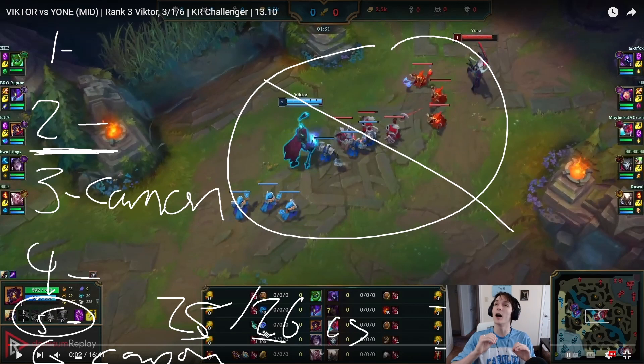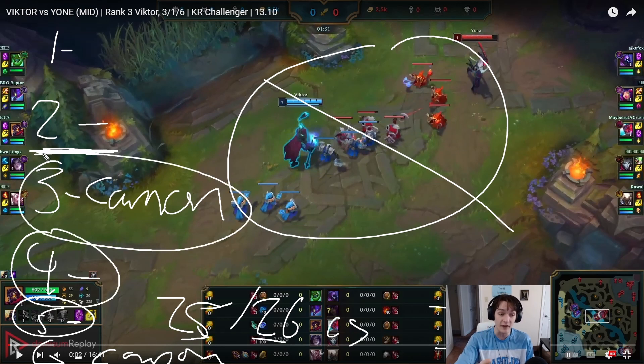There is another technique where you take Monocrystal and Future's Market in your runes — it's an inspiration rune that lets you go into debt, so you can get an extra 200 gold allowing you to back after wave four, sometimes wave three if you CS perfectly. I don't like that as much because the back timer is much less smooth — you don't get to back when a cannon is coming, you have to back at an awkward time and you might give a free roam.